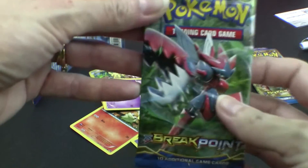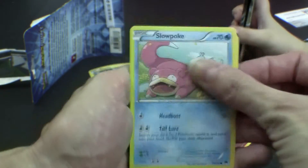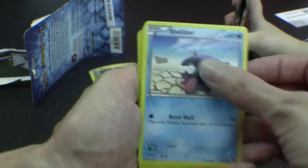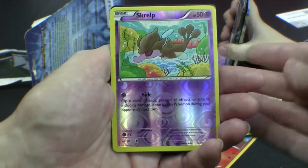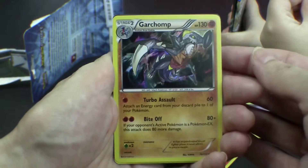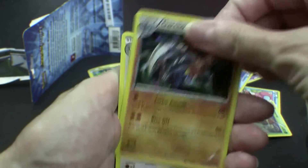You get the packs open. You want to try opening it? Yes. Slowpoke! Drowzee. Shellder. Cricketot. Rattata. Squirtle. Oh, a stage two - Garchomp. Is he part of Machamp or no? No, that's different.